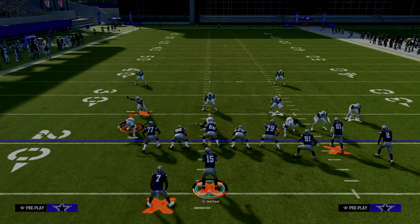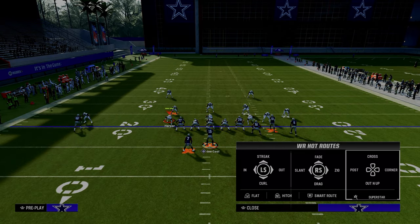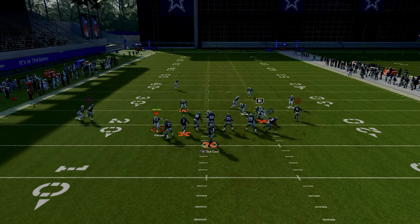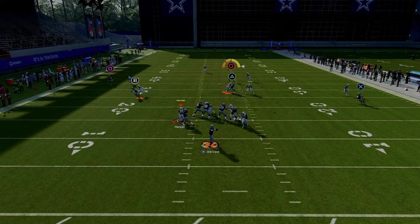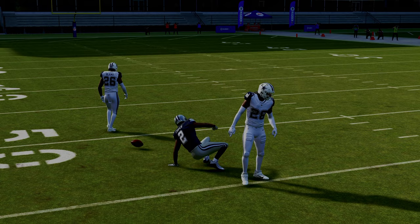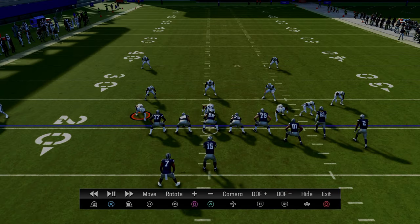The first and most basic setup of double post is to take the slot receiver and put him on a drag route. The purpose of this is it's going to help us beat man coverage more consistently, and it's going to give us a high low on the left, a high low in the middle, and a high low on the right.